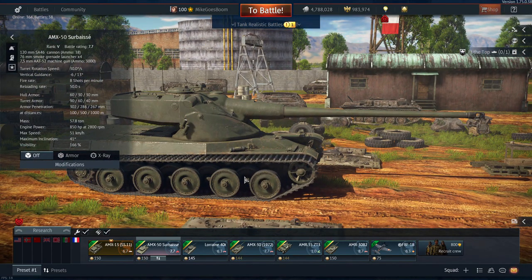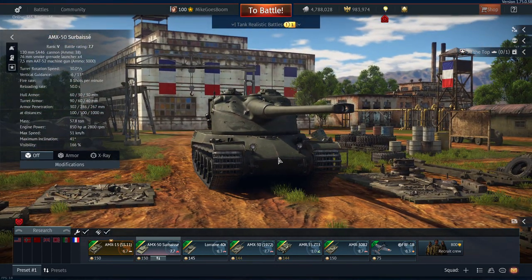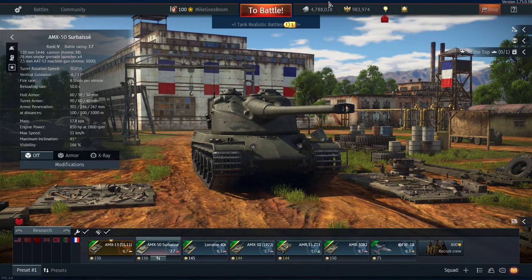I'm not too sure about the mobility actually. It is a pretty heavy tank at 57.8 tons, but fully upgraded it has an 850 horsepower engine, which is not half shabby — gives an indicated top speed of 51 kph, although we do know that tanks in War Thunder generally don't reach the advertised top speed. But it could have some decent mobility; we're going to test that out in a bit.